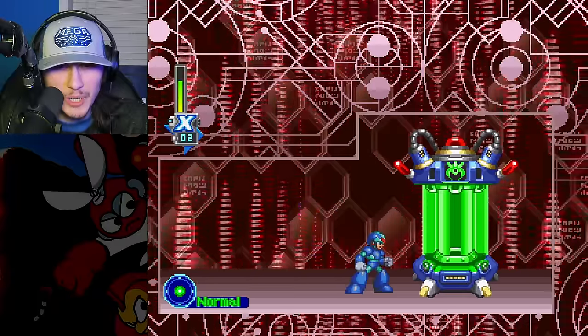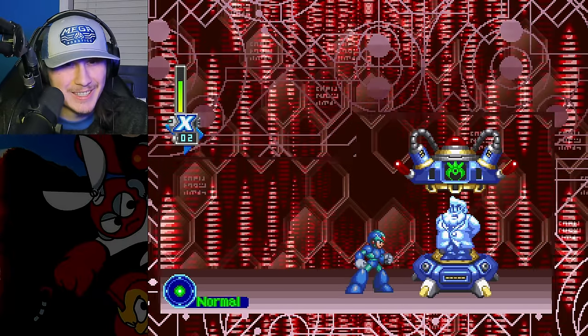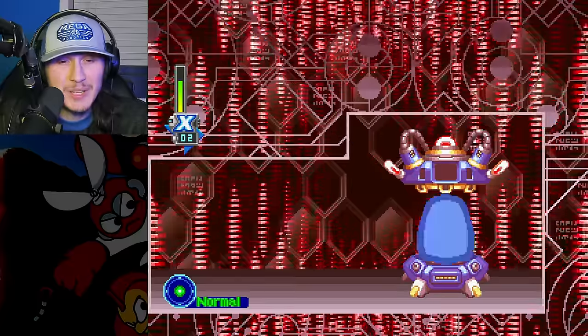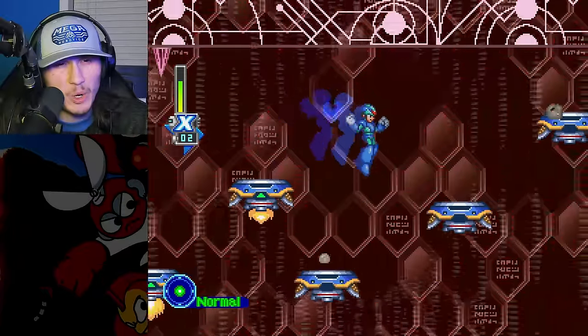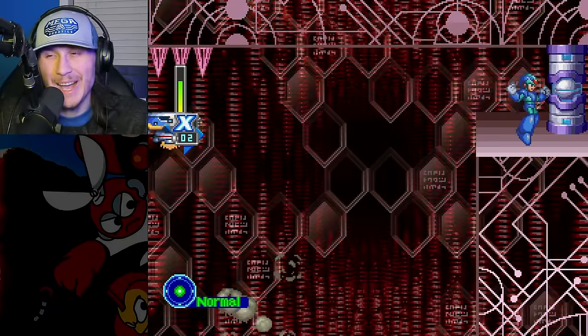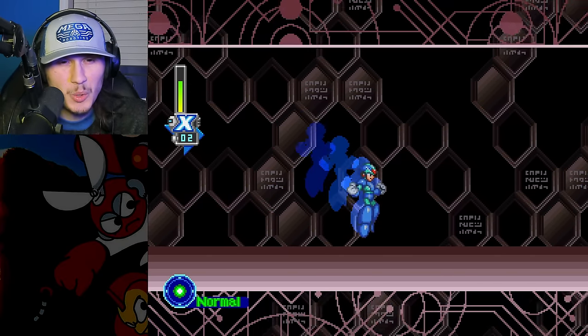Zero was able to do a completely different strat through that area. This is why we're non-armored X. I don't even remember what this power does - I'm not gonna lie. We will probably find out. Maybe it's the Giga Attack. They didn't give any armor. I probably sound stupid right now. I haven't played as much X5 as the first three X games, but we'll find out what it is.